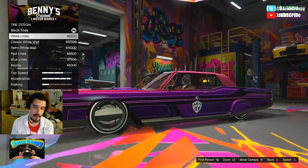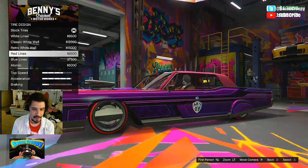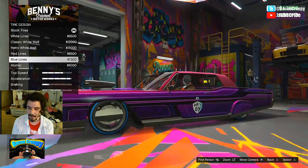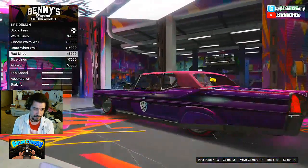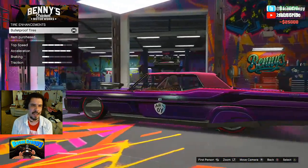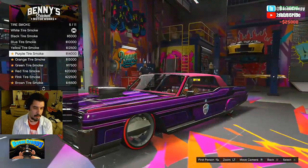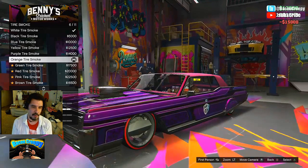Tire designs — there they are. Red lines, blue lines, atomic. Blue or red? Let's see blue and red — red lines. Tire enhancement — blue bulletproof tires, we need those. Tire smoke — we'll go with orange; orange really kind of pops against purple.